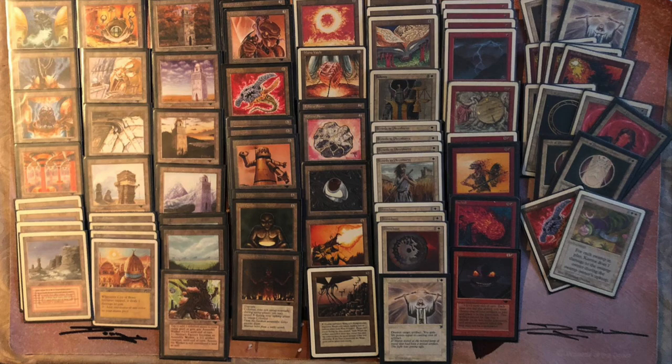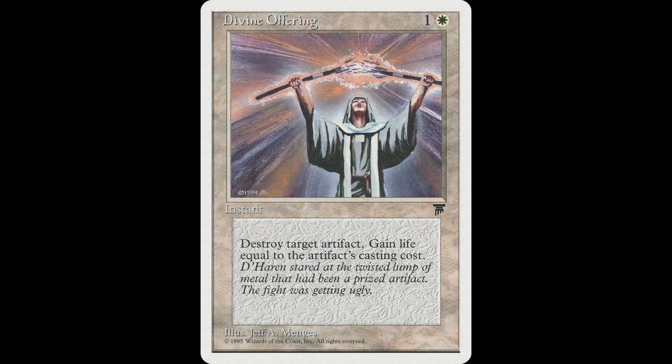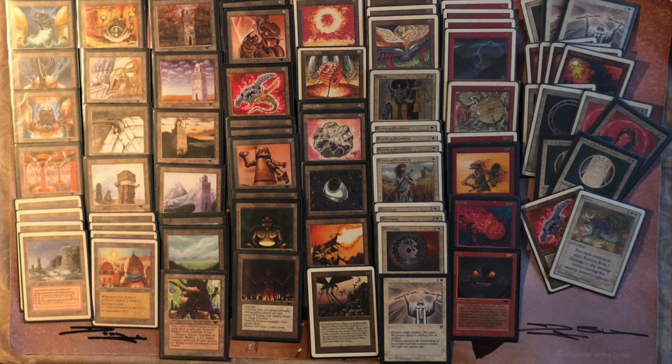You see more players now choosing to play three Disenchants and one Divine Offering instead of a full playset. I think this is a pretty good strategy because there's usually always an artifact you want to get rid of. Those life points from Divine Offering could just be that sweet spot — giving you enough space to live another turn. Maybe consider making one of your Disenchants a Divine Offering. We also see Balance in here.